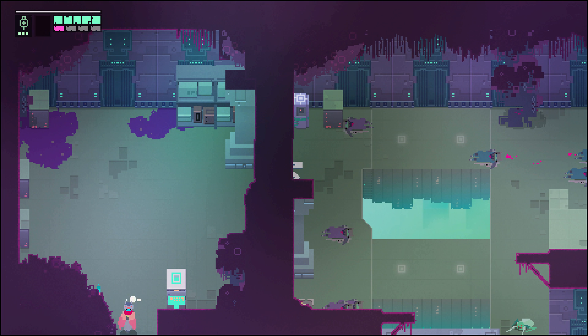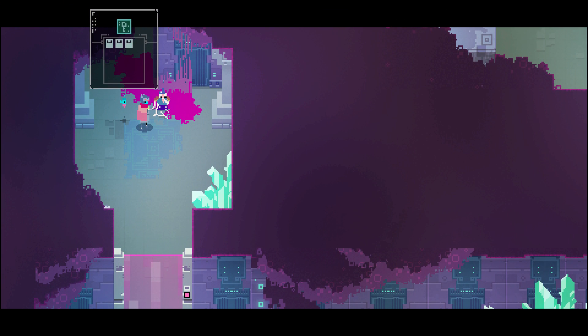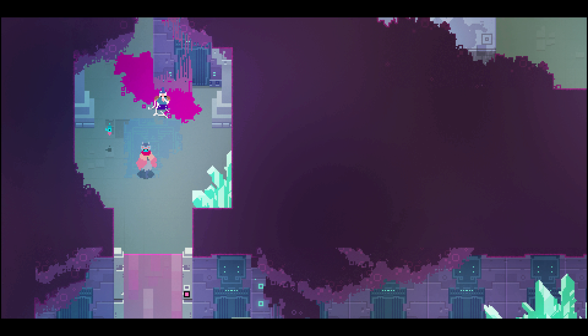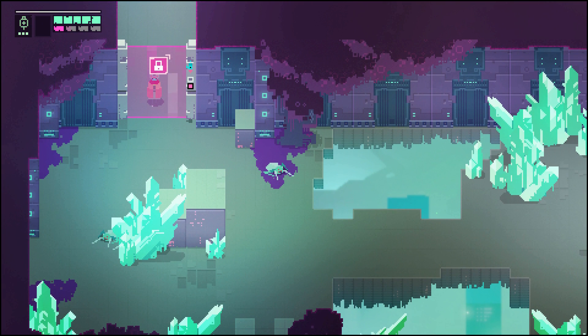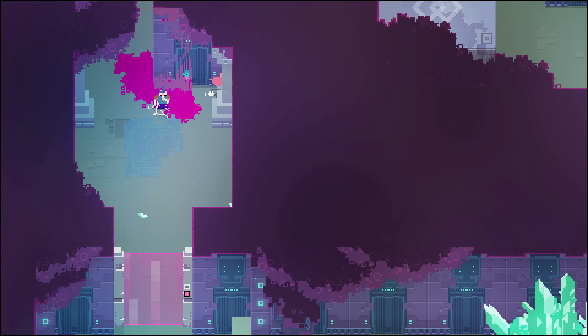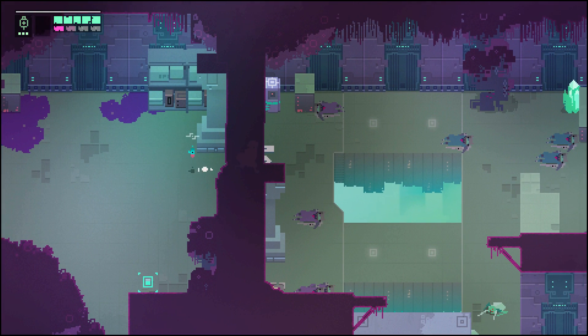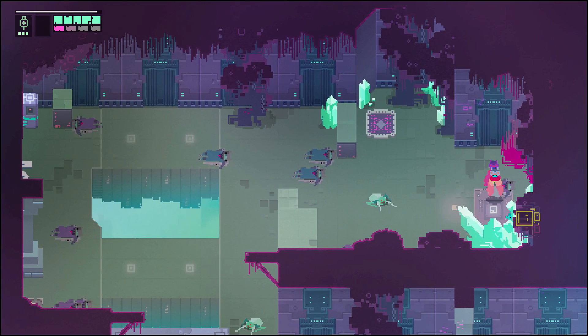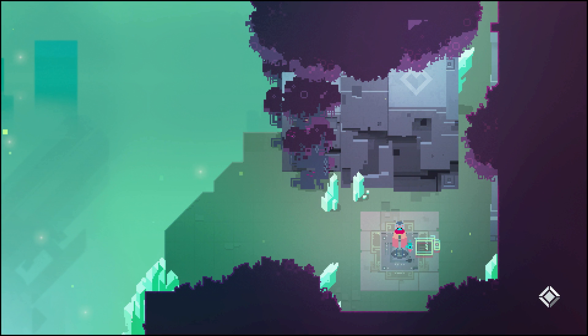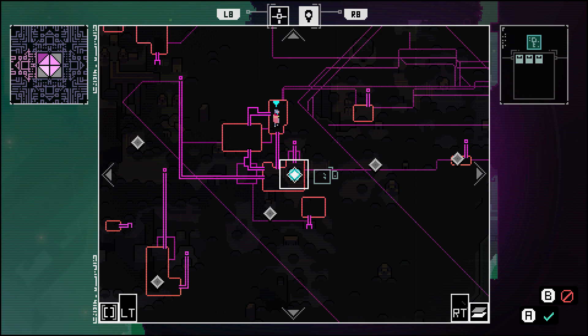Then you can activate this switch, which will take you to this area for a key. That's key number two — I had one extra coming in. And I still don't know how to open this door — it bothers me. And we must go deeper.